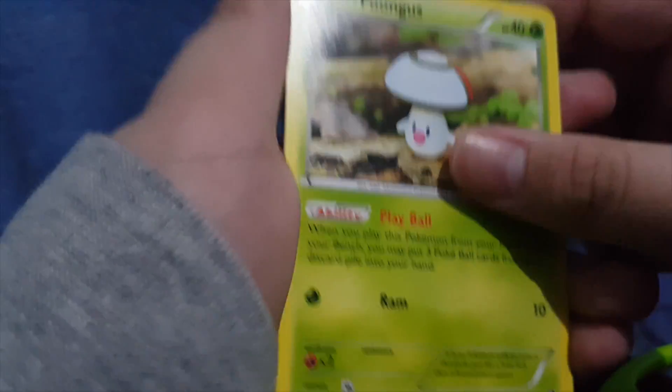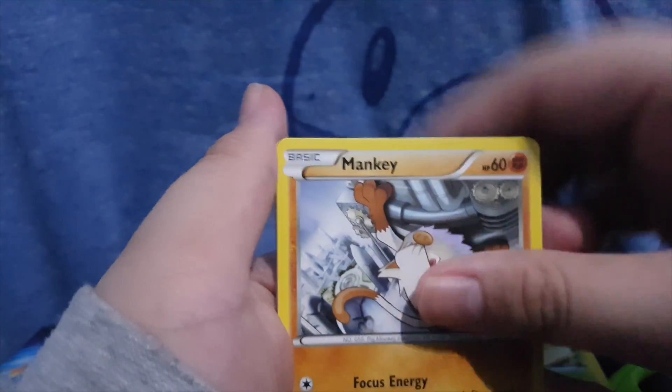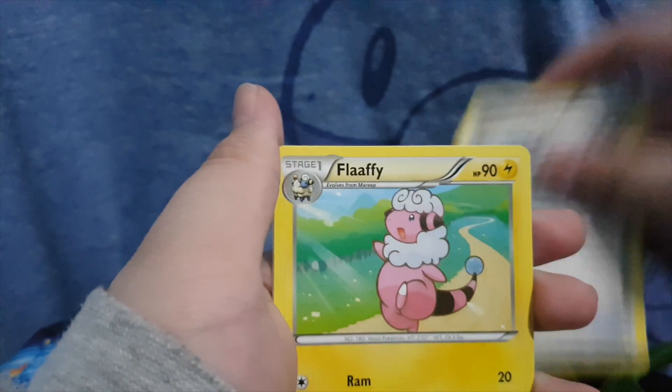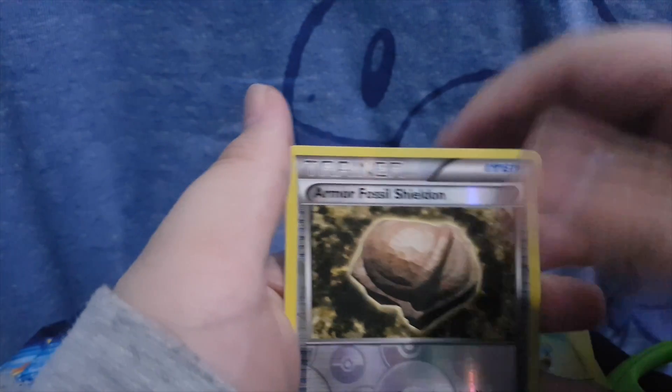We got Nidoran, Fungus, Mankey, Clink, Mantine, Shieldon, Seelix Spirit Link, Flaffy, Armored Fossil Shieldon, and the Samarok Regular Rare.